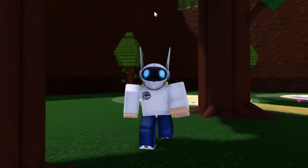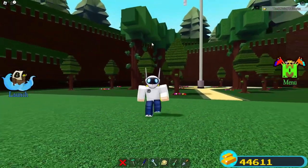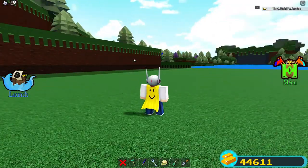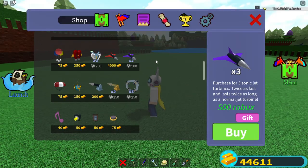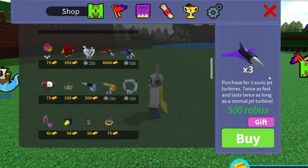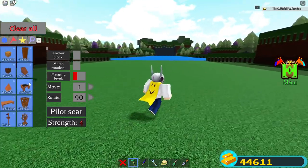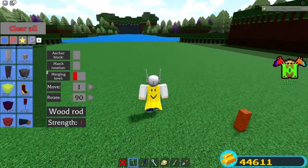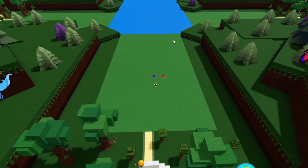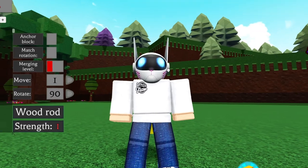Now I'm going to show you a secret on how to use red jet turbines in Buildabout and increase their speed drastically. The most wanted items in Buildabout are either the wings or the purple jets — the purple jets are the most expensive, they last twice as long, go twice as fast, and are all around a very good item. But what if I told you that you can almost get the exact same speed as the purple jet by using two red jets?